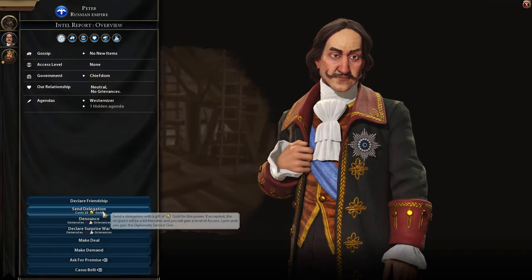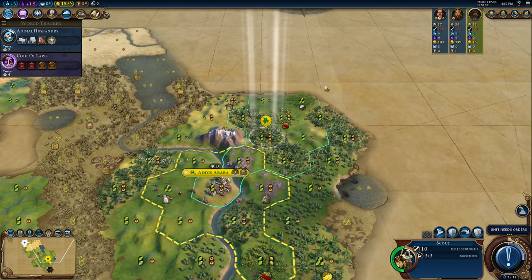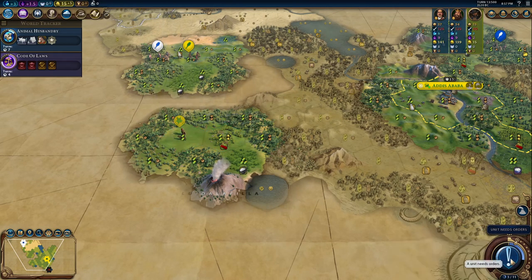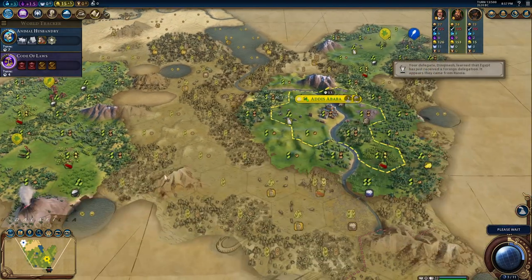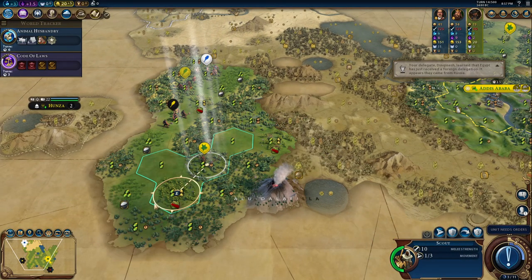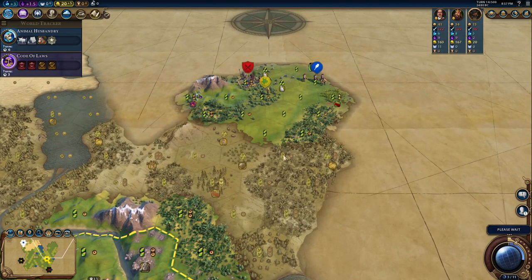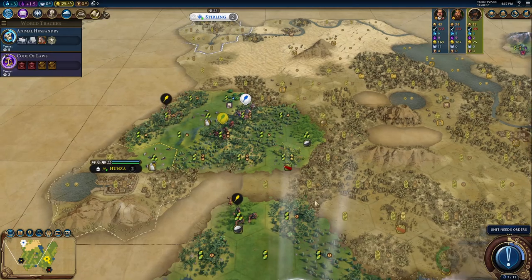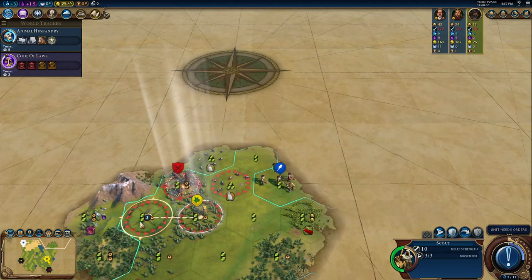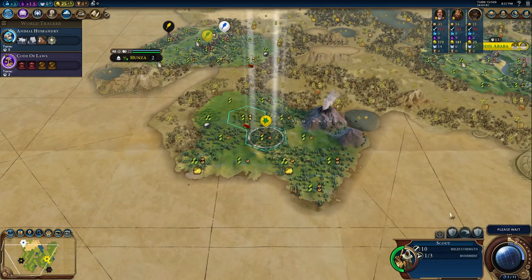Peter will hate me whatever I do, so maybe a delegation is worthwhile. I'm very low on science and culture and he wants to trade those. I feel like this map doesn't have a lot of barbarians — I never have problems with barbarians here. My warrior went in the wrong direction; I was expecting to find more than just one. Standing on a hill is better protection than forest, so I'll fortify and hope I can steal the camp.